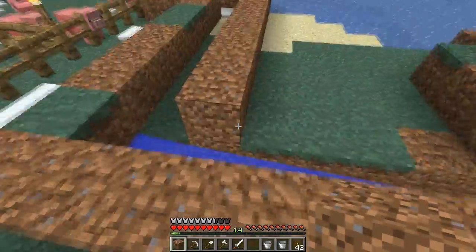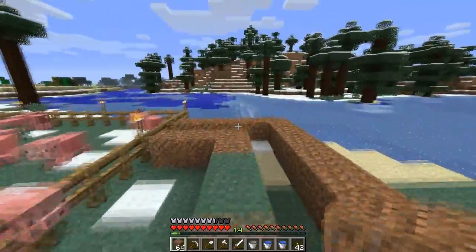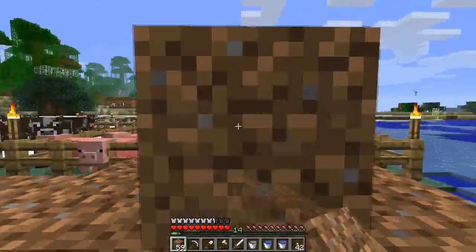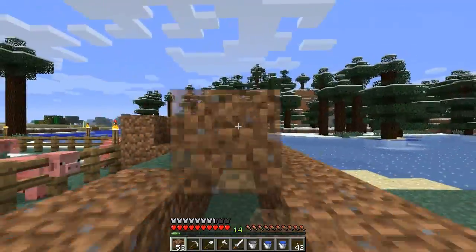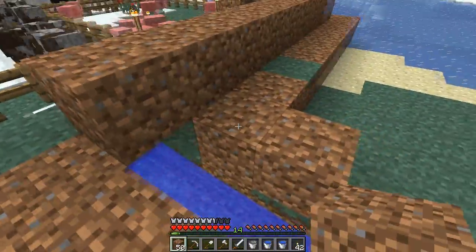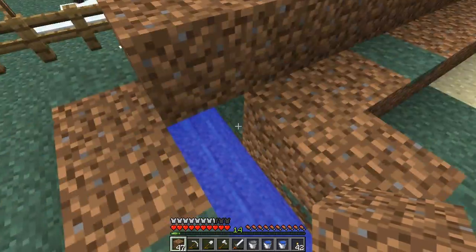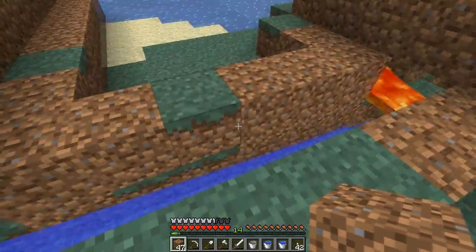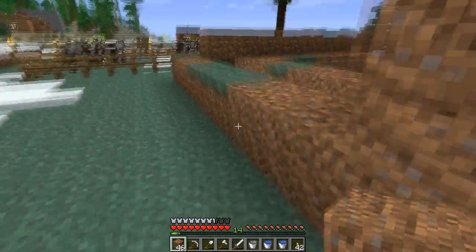I'm actually running out of dirt in my inventory so I'll go back and get some more. Alright, I'm back with enough dirt. My theory is that the pigs can fit under here, and I'm pretty sure that theory is correct — but I have been incorrect in theories before. You saw a theory that I was incorrect with just today when I thought the pigs couldn't fall down a one-by-one hole. Hopefully our pig farm should be functional at this point.